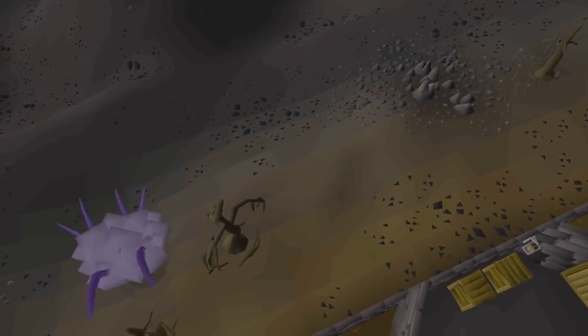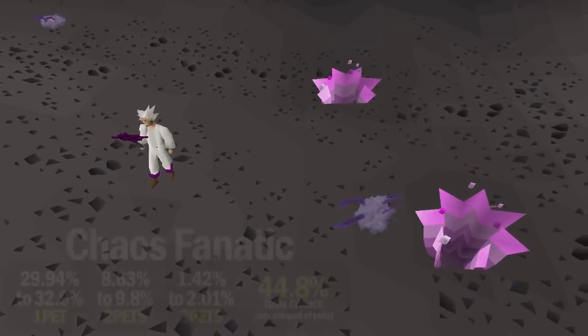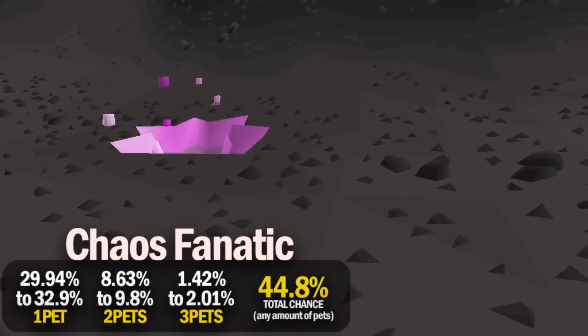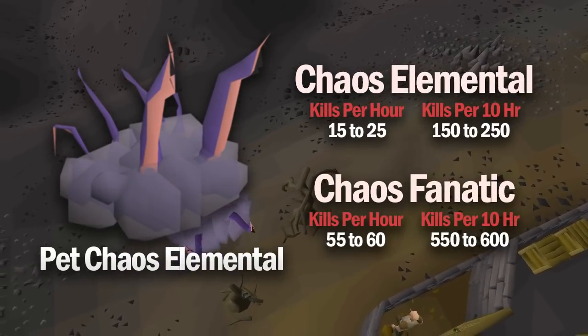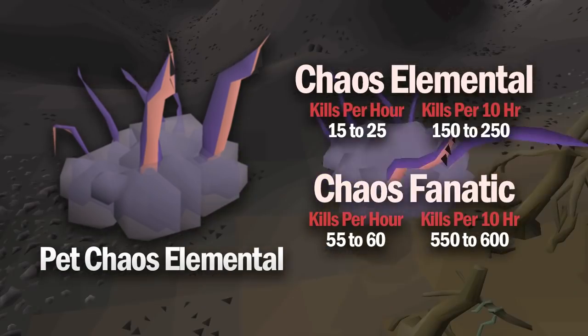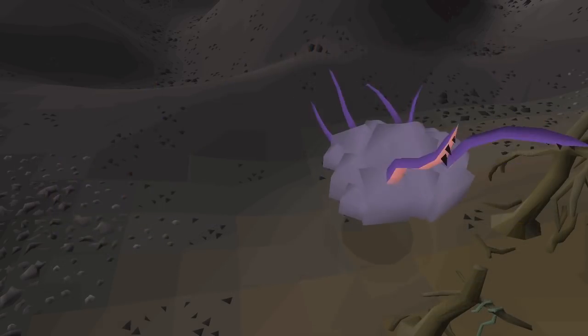At the number 2 spot we have the pet Chaos Elemental. Killing the Chaos Fanatic, it's easily possible to get a kill per minute, so in 600 kills after 10 hours you'll have a 44.8% chance of getting the pet since the drop rate is only 1 in 1,000. You actually have around a 10% chance of getting 2 pets in 10 hours. But killing the Chaos Elemental itself gives a far better drop rate of 1 in 300 for the pet, and it's possible to get 20 kills per hour — sometimes even more. From 200 kills in 10 hours, you'll have a 48.24% chance of getting the pet. Using the Twisted Bow at the Chaos Elemental you can easily get 30 to 40 kills per hour, which would make this pet the number 1 spot, but since T-bows are ridiculously expensive, not everyone has one.